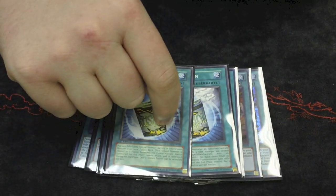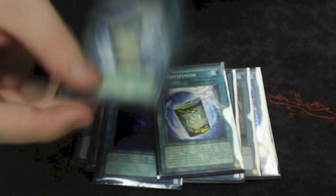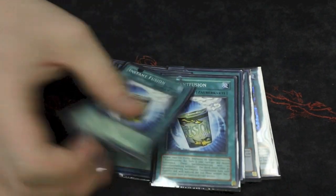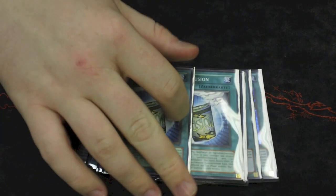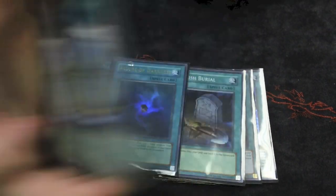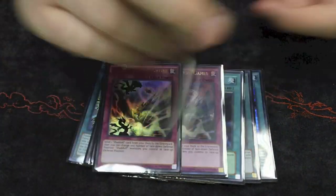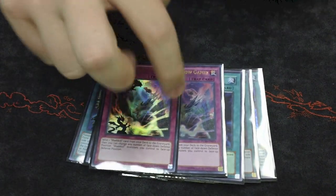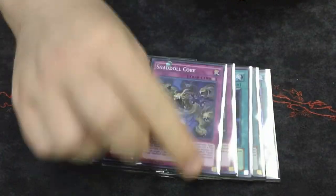Instant Fusion states: pay 1000 life points and summon a level five or lower Fusion Monster from your Extra Deck. So you can get Winda and you can get another card I'll tell you in a minute. For the traps, you play two Shadow Games and one Core. I don't think three Shadow Games is right — it gets very cloggy. Two seems to work perfectly, and one Core is great for the Star Eater play and getting back your Fusion material monsters.